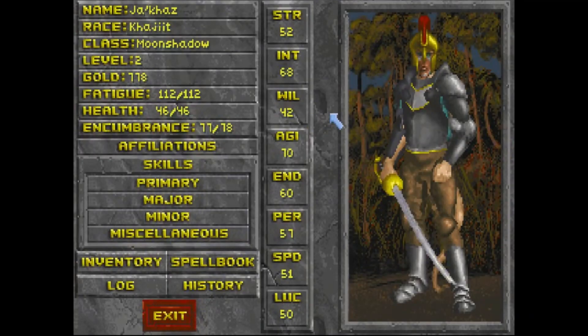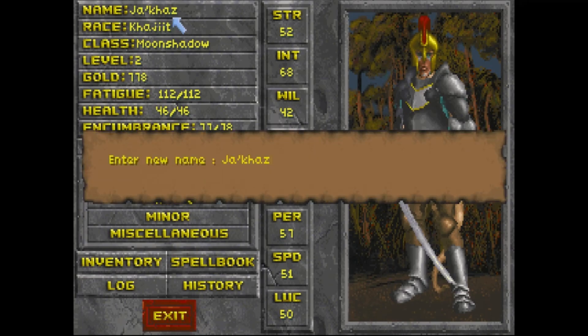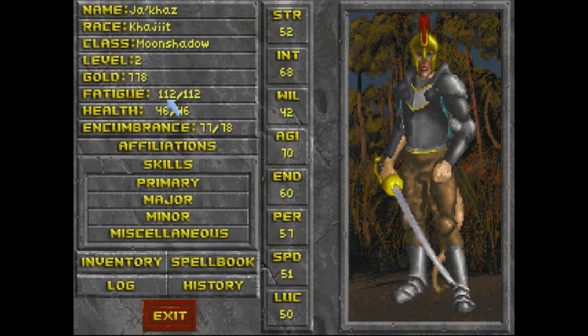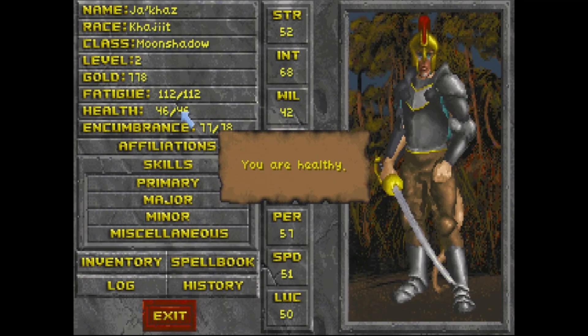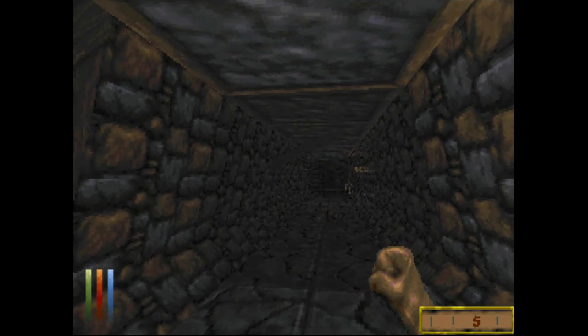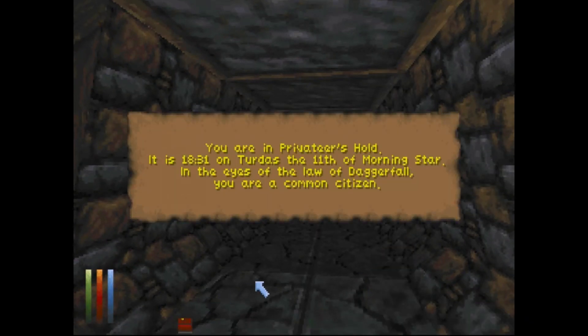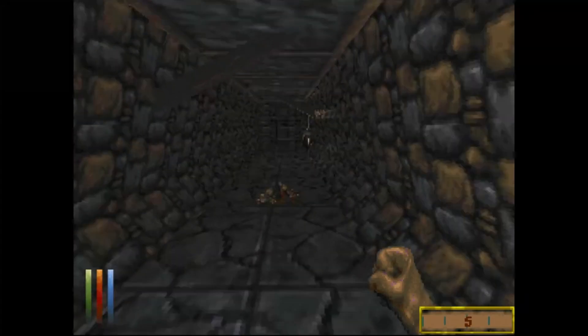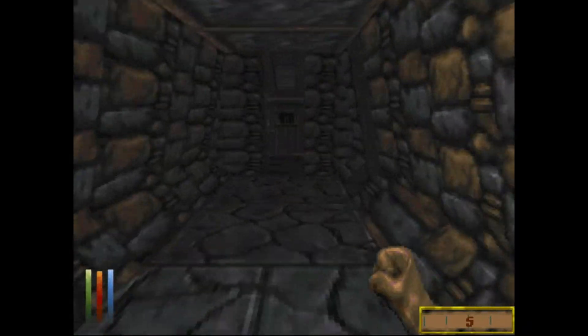Somebody actually mentioned about level ups and not knowing exactly where we were at. Somebody mentioned maybe there was a way to see it on the screen. I'm clicking on this and I don't see anything. I did find out accidentally though that we could rename our characters should we so choose, by clicking on our name. And if we click on our health, I think this will show us if we are like diseased or maybe poisoned or something like that. I think we can also see that through that screen there. So yeah, a couple ways to see that kind of info.